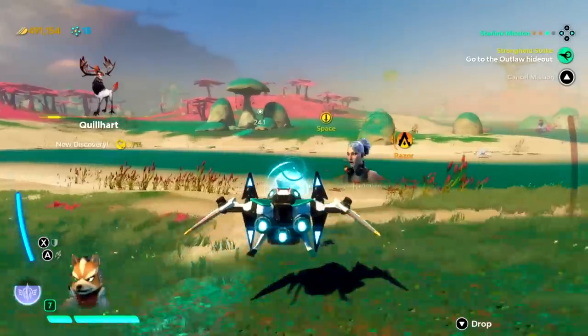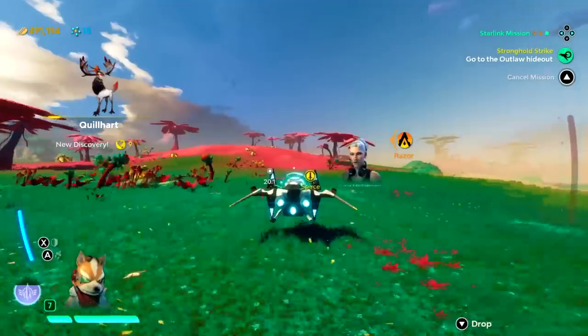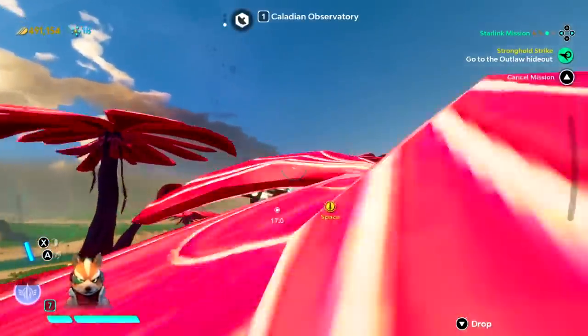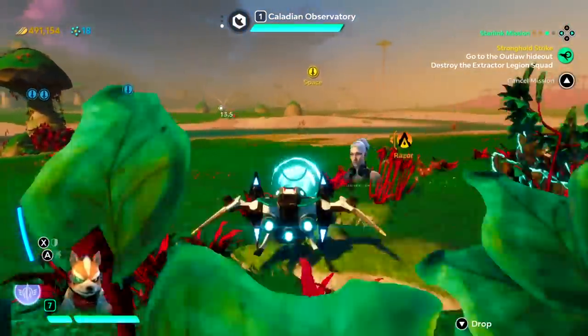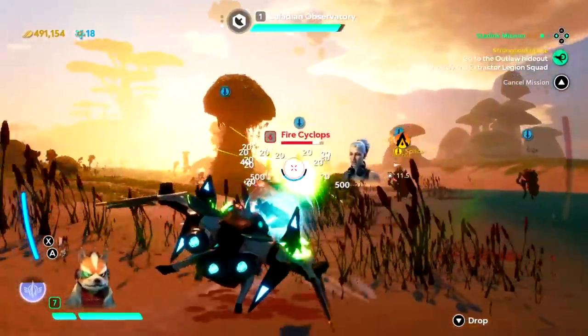Just the transition from dogfighting to exploration in a matter of moments. You can't ever leave your ship, but even confined to the cockpit of various vessels, the sheer scope of its setting really evokes a Mass Effect vibe. Powered by the Snowdrop engine — the same one used for Mario and Rabbids Kingdom Battle — exploring the titular Atlas system is a cosmic dream.